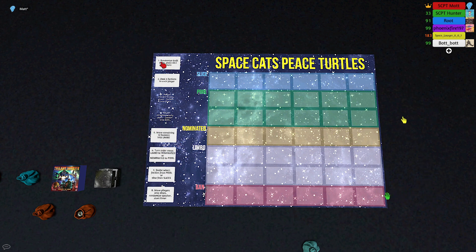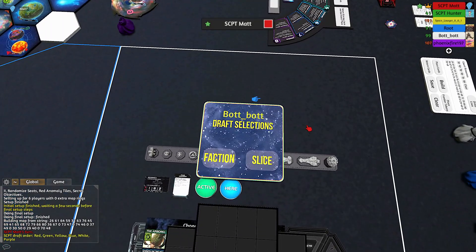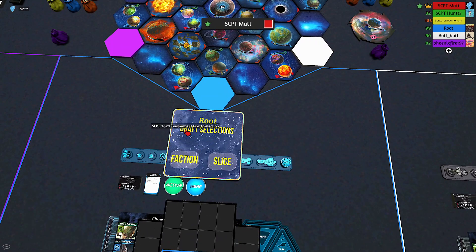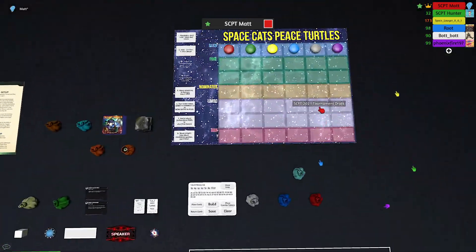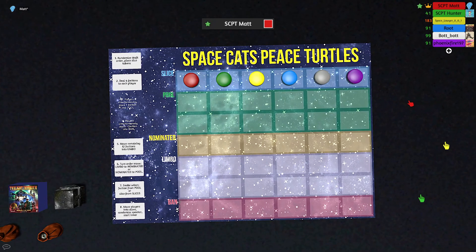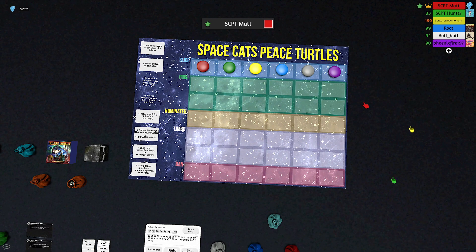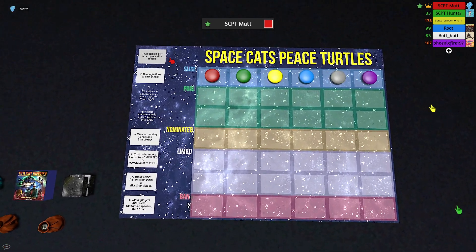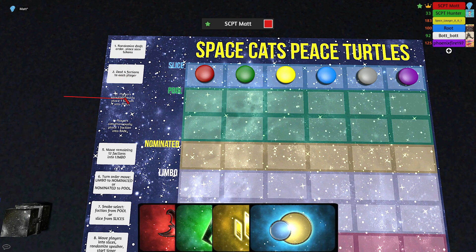There are a handful of buttons on the left that you click as you go through the draft order. First, randomize turn order and place slice tokens — this also places a placard in each player's area with their name, where they'll put their selections later. The turn order has been set: I'm first, Hunter is second, Space Lawyer is third, Root is fourth, Bott Bott is fifth, and Absol is sixth. The next step is to click button two to deal four factions to each player.